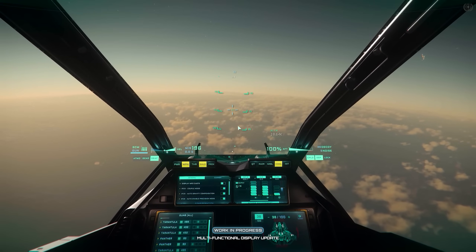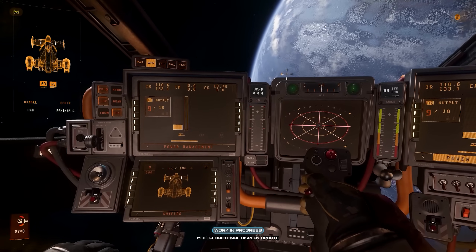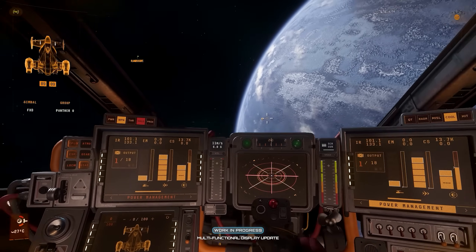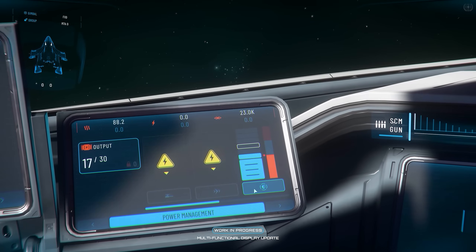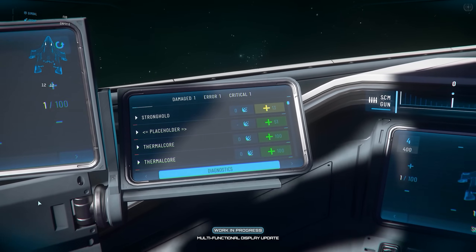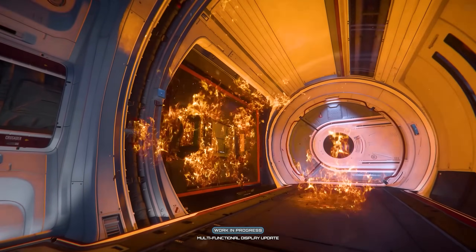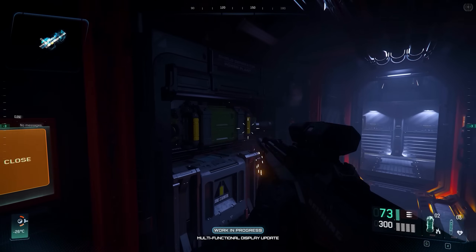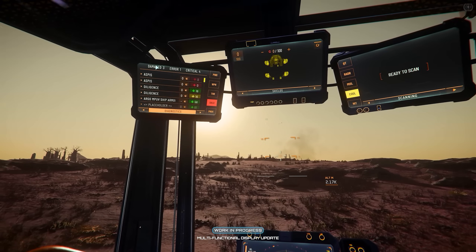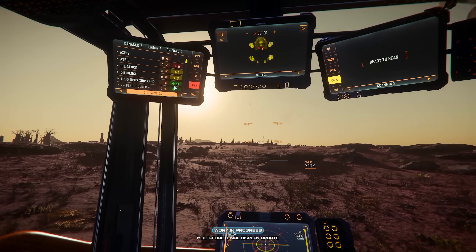Alpha 3.24.2 is now Wave 1 PTU. It is a 44 gig patch if you update your current live version of Star Citizen. Why is it so big? Because it's actually built on the 4.0 code base. This is the 4.0 branch, and they've turned off all the 4.0 features or the load of them that aren't ready, then put in the additional bits with what's in this patch currently — the vehicle HUDs and MFD rework.